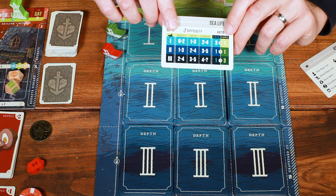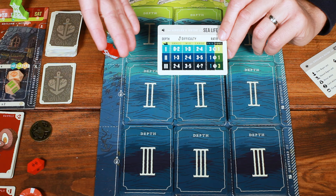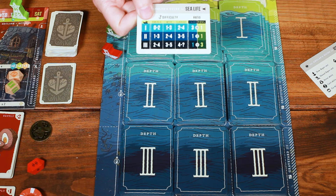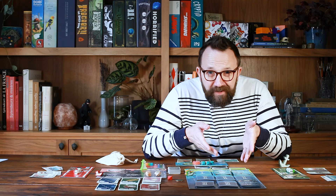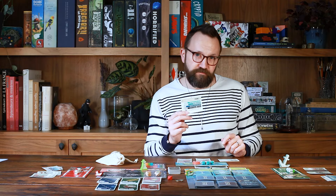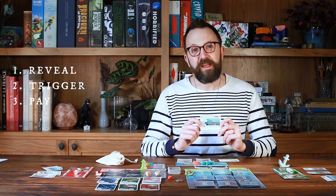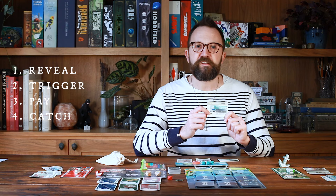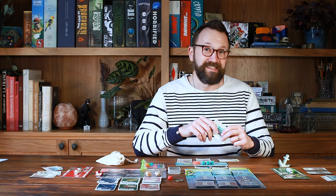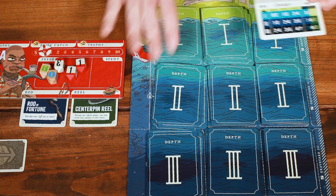Take a look at the player reference card — it has ranges of difficulties for all sizes of fish at all three depths. You can reference this card to make an informed decision about where you can afford to fish. Always do your research before revealing. Fishing is a single action with four steps, printed on your player reference card: reveal, trigger, pay, and catch. The first thing to do is check your angler's guide and look at the shadows of the spot where you want to fish.